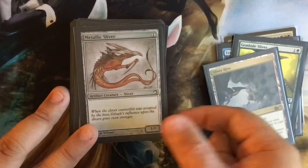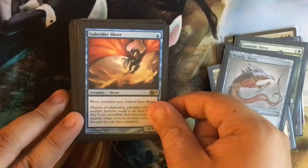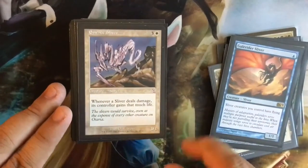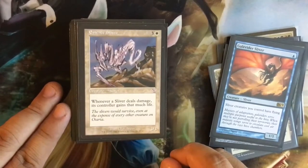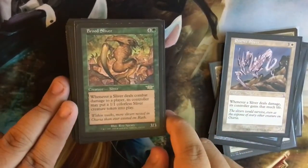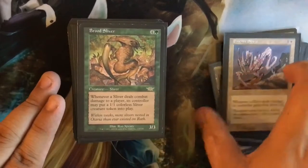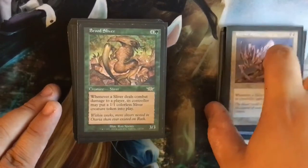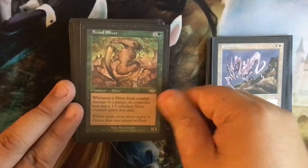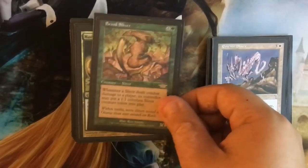Metallic Sliver — I might remove this just because it's a vanilla Sliver, I don't really care for vanilla. This one gives all of them flying. Essence Sliver — when a Sliver deals damage its controller gains that much life, so it'll help me gain some life back in a tough situation. Brood Sliver — whenever a Sliver deals combat damage to a player, its controller puts a 1/1 colorless Sliver creature token into play, so this just creates a bunch of tokens. If I can combo off and have Slivers have haste, every time one comes in I'll attack and create an infinite amount of Sliver tokens.